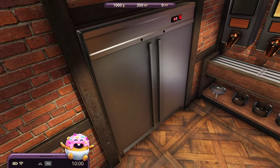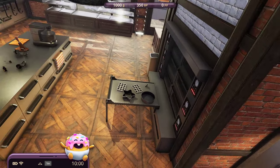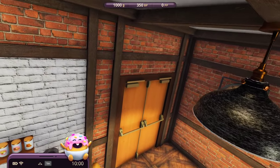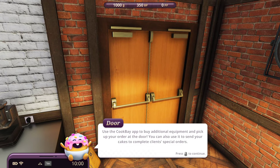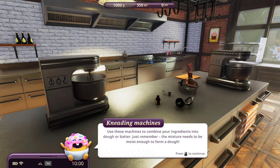I need to remember this. First stop - the pantry. Use the fridge to the left, the dispenser in the center, and the shelves to the right to buy all the products you will need to prepare your favorite dough. Use the CookBay app to buy additional equipment and pick up your order at the door. You can also use it to send your cakes to complete client's special orders. Use this machine to combine your ingredients into dough or batter - just remember, the mixture needs to be moist enough to form a dough.